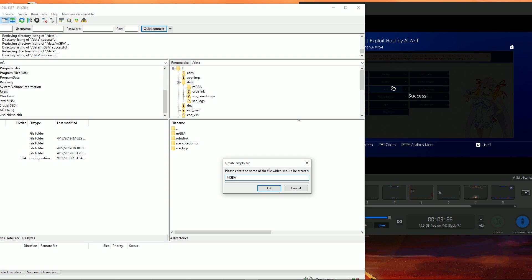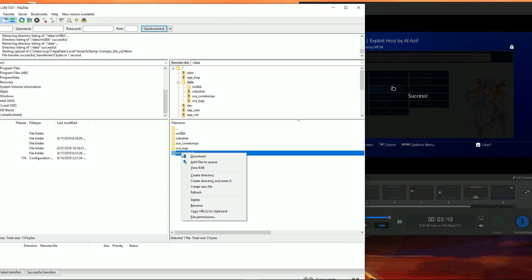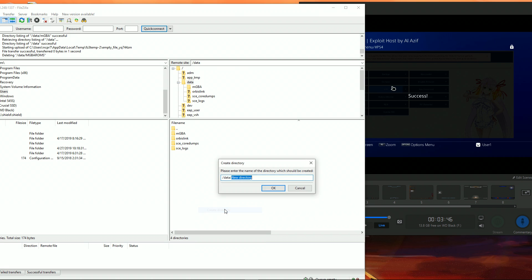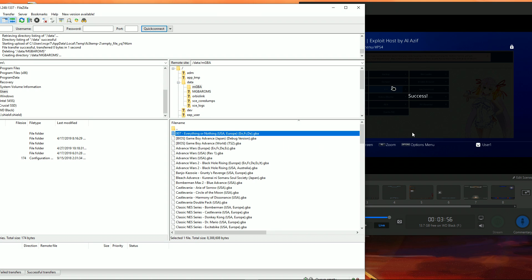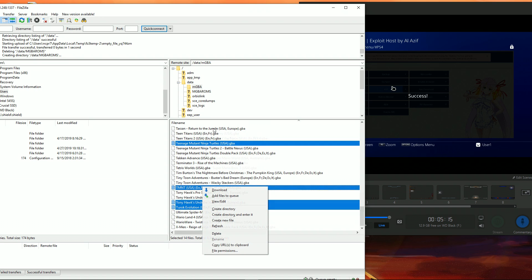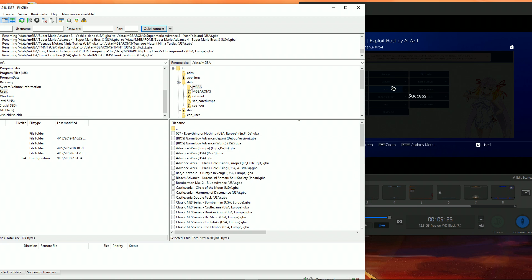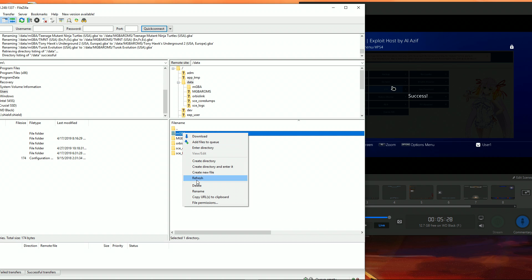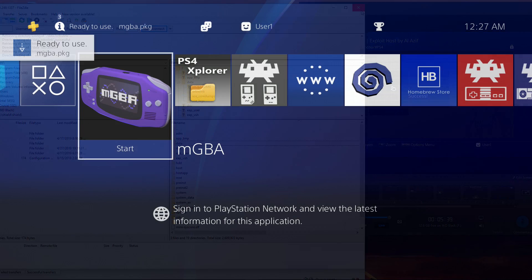It is also worth mentioning that you cannot have more than 15 ROMs, or the scan just screws up and won't scan anymore. So there is a maximum amount of ROMs at this point, and you do sort of need a clean data folder. You must use HEN 2.0 — it's possible you could use 1.8 or 1.9, but I only tested 2.0, so if you're using a different version just know it might not work. Once you've transferred your ROMs, installed the PKG, and cleaned up your data folder, you should be able to get this to work. So without further ado, let's check out a little bit of gameplay of mGBA on PS4.